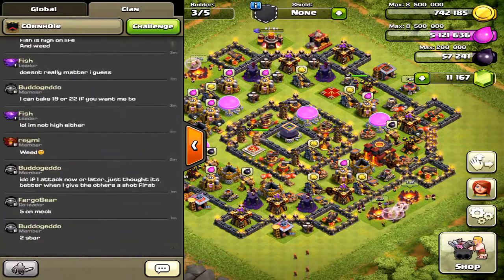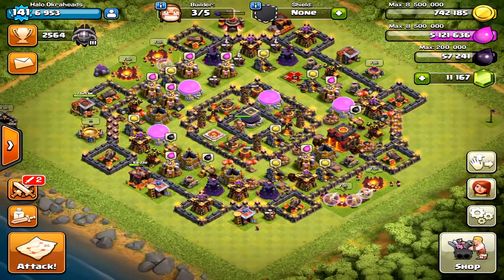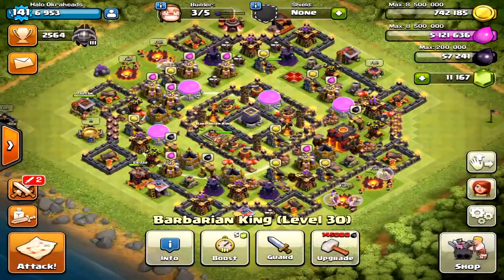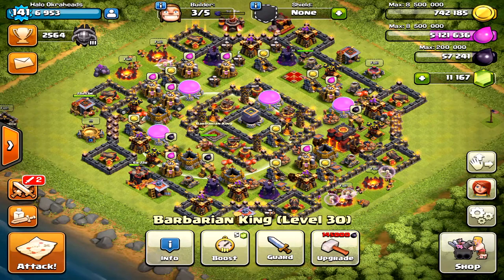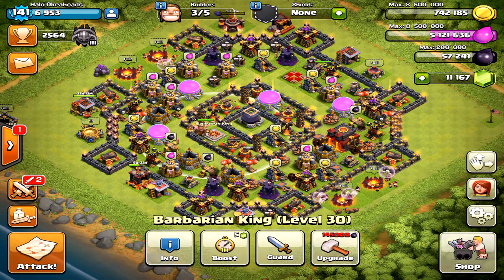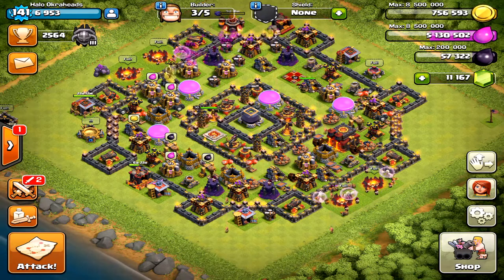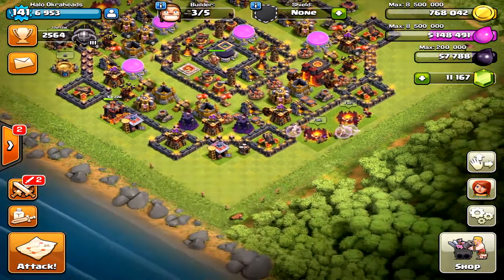I tried to crack that base and couldn't. I don't think every base is three-starable depending on your level. I need max heroes to take down that base — he has max defenses and max heroes and it makes a big difference. I only have a level 32 queen and level 30 king, and that's a big deal when you're trying to get that third star. I couldn't use bowlers because everything was clumped together, so I was just using valkyries. An air attack might actually have been the best option with the buildings that clumped.